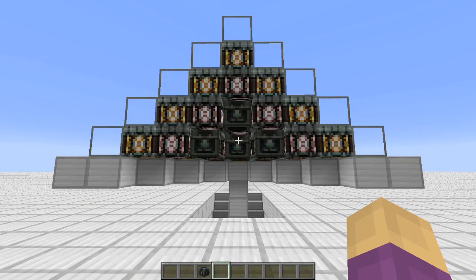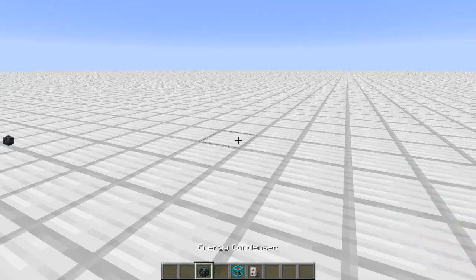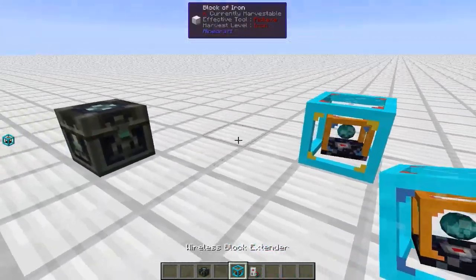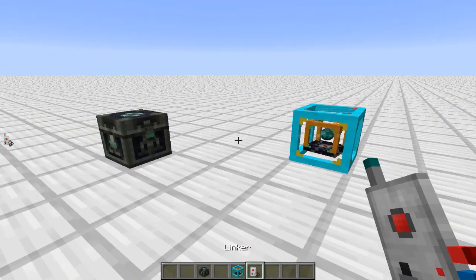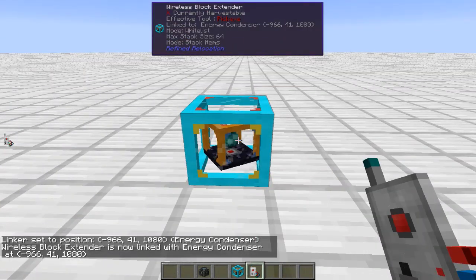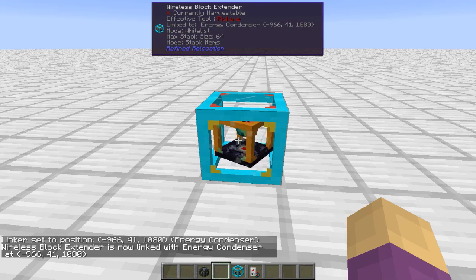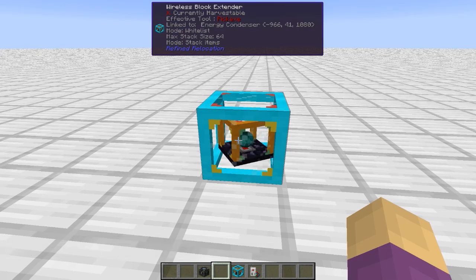Each one of these condensers is linked to one of the wireless block extenders on the other side. It's real simple: you place down a condenser somewhere, a wireless block extender somewhere else. You just shift right-click on the condenser, then right-click on the block extender. This is now linked. This thing is a proxy, which means it responds to item conduits pushing things in or pulling things out, etc.